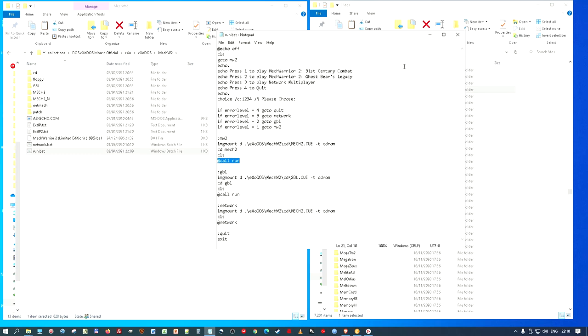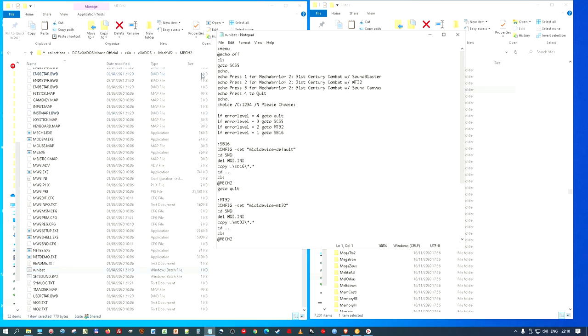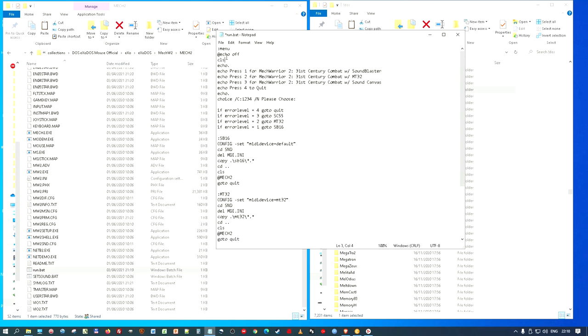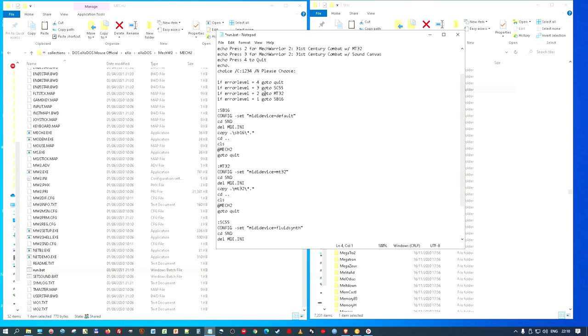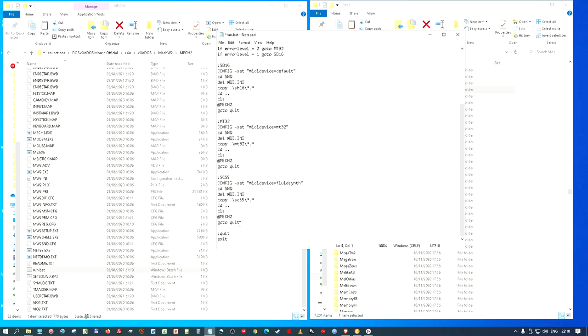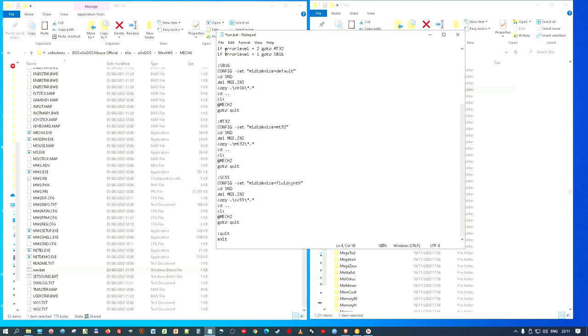It's going to run another bat file. Sometimes it will say 'call run', so you have to be careful. I go into the bat folder, find run.bat, and edit it. This is where you get another choice — it'll come up with an option on screen. For those who want to use it in Next2 and just want to boot straight to the sound option you prefer, you can choose. I want Sound Canvas, so I choose number three, which goes to SC55. I add 'go to SC55' — it won't ask me, it'll just boot with Sound Canvas. I save that.